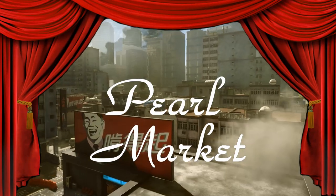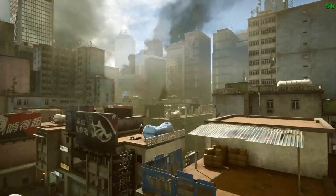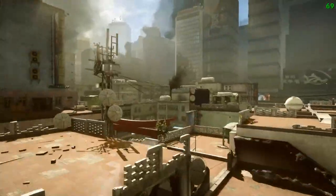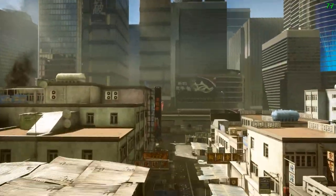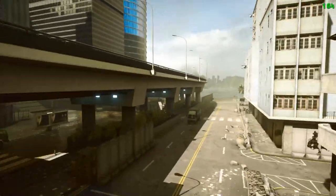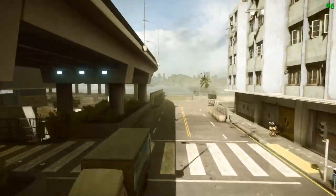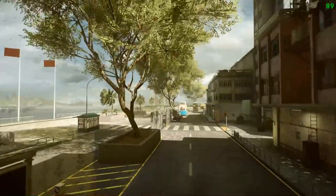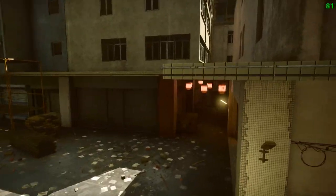At number 5 we have Pearl Market. This is by far the best close action map in Battlefield 4. Metro and Lockers are just slaughter fests with alleys and choke points. Pearl Market lets you get some close-in fighting, but has a variety of routes, alleyways, levels, and widths. It's got vehicle options.